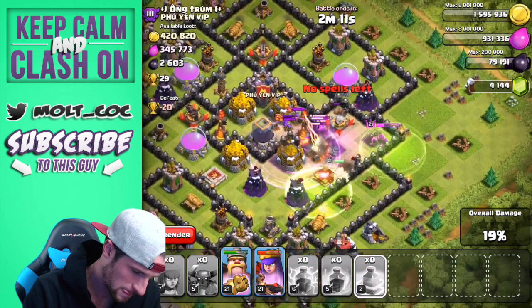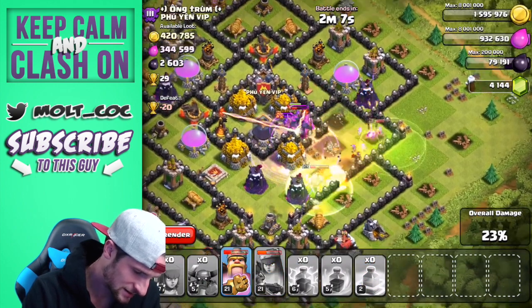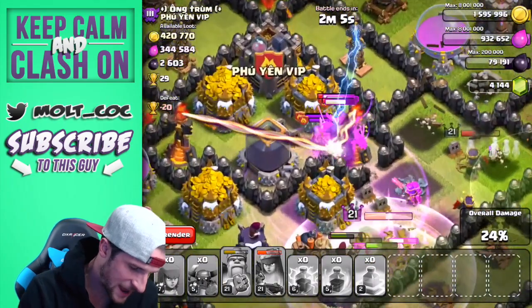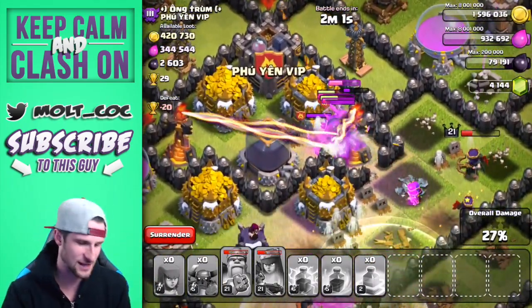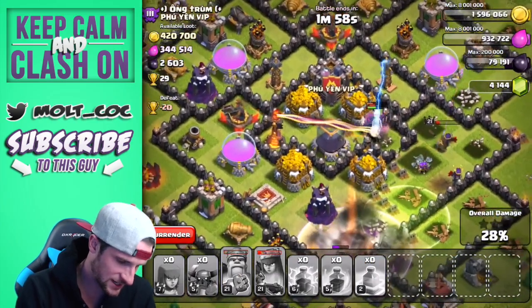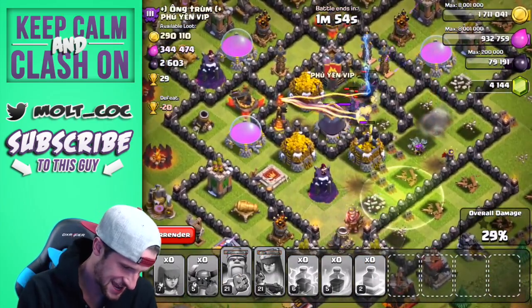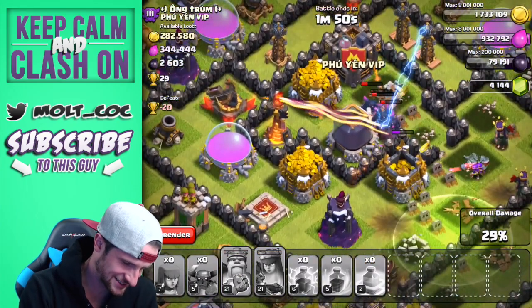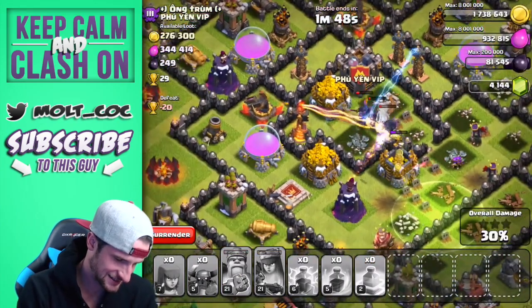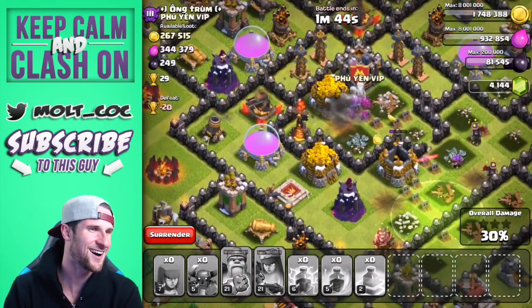Go after everything — queen's ability, king's ability! What are the PEKKAs doing? I just lightning spelled all the clan castle troops — come on guys, go to town! There we go, come on queen, take it out! No — she got sent to the skeletons. Get the dark elixir, please get the dark elixir — yes! Go for the gold!